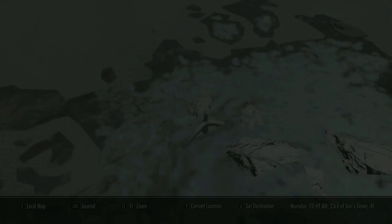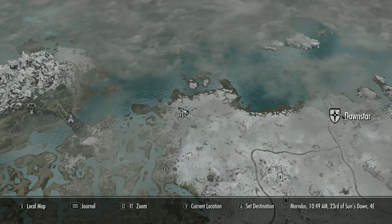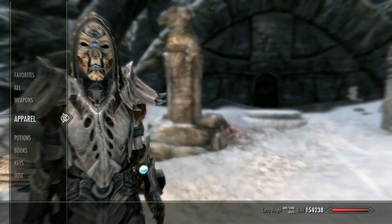Next up on the list is going to be Volkan. You can find this Dragon Priest mask at the High Gate Ruins — just run far left of Dawnstar and you'll make it here. Go inside, complete the whole area, and you'll be able to get the mask. What it does is it decreases your Conjuration, Illusion, and Alteration spell cost by 20%, making it that much easier to use all of those. This Dragon Priest mask is considered heavy armor.